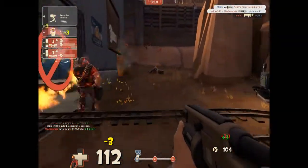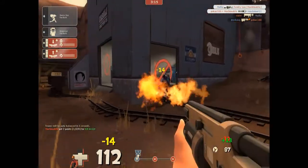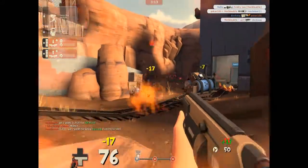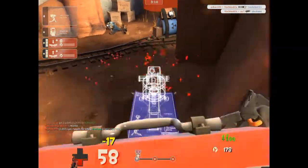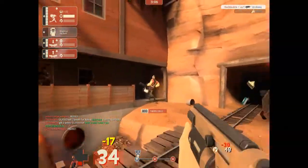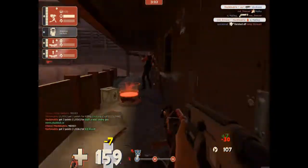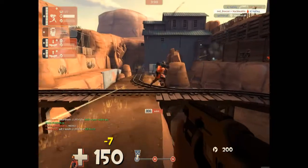Like this — kill a few people. Right here, this guy shouldn't have chased me there. He really shouldn't have chased me. Just keep running along. I know this guy's here as a spy — I can see him, because he was trying to go for my teleporter.